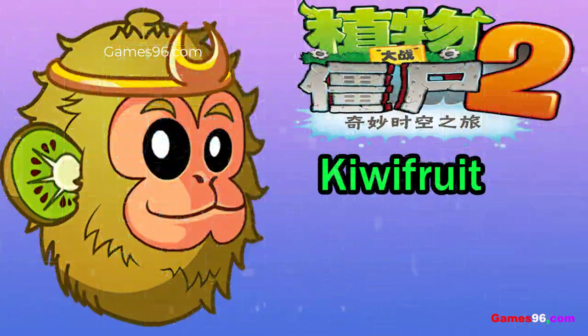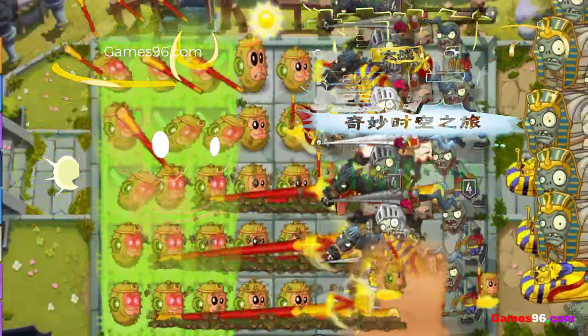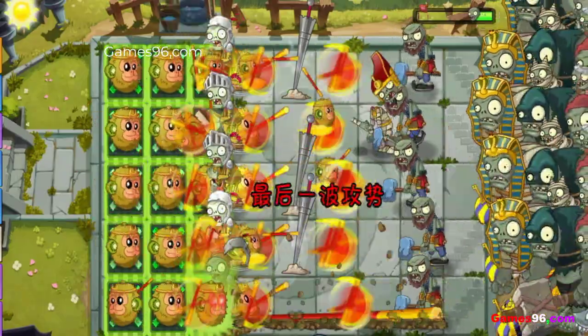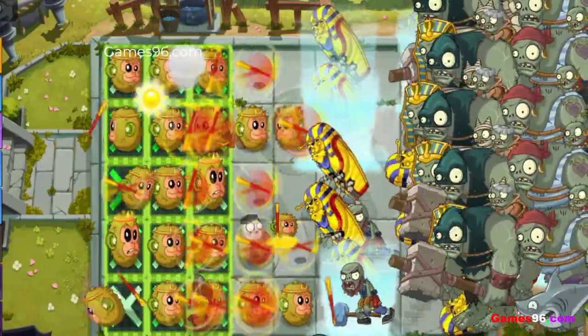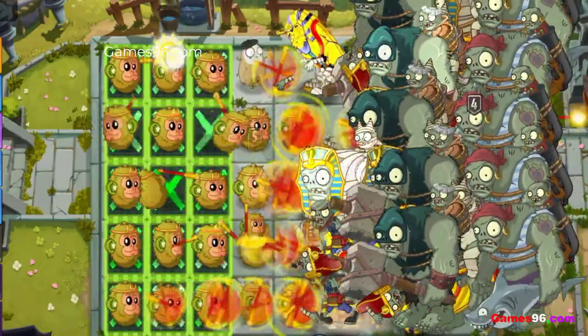Monkey Fruit is a monthly special plant in the Chinese version of Plants vs Zombies 2. He attacks by throwing his staff at zombies, which stops when it hits one and spins for a few seconds, damaging all zombies on that tile. When upgraded, his staff spins around for a longer amount of time. Monkey Fruit pulls out his staff to attack the nearest zombie and also does damage to all zombies in that square.